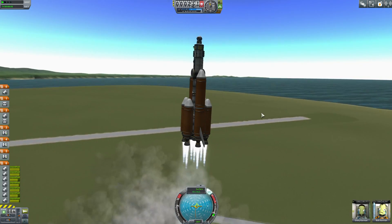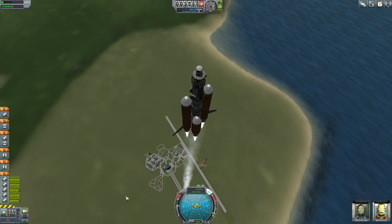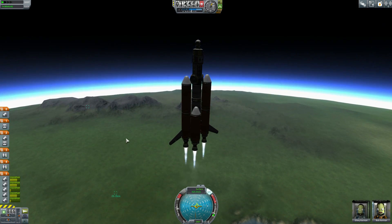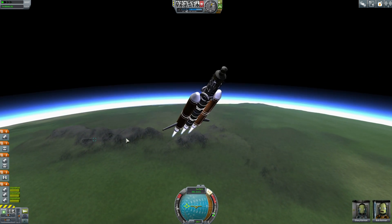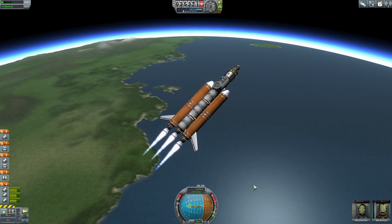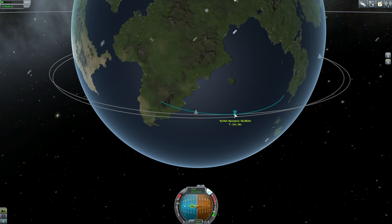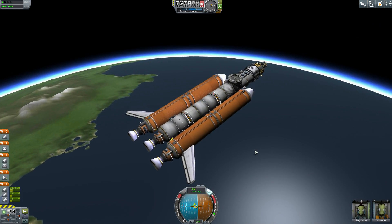I haven't done the rover thing yet but I have a couple of plans. Here is my station core — and it is a proper station core. It's not like what I set up previously just to fulfill contracts around Kerbin and Minmus. We didn't have a lot of the tech we have now. We have some really cool stuff I haven't played around with before this series, like the fuel cells. The mining stuff is what I was looking forward to the most and we are here.